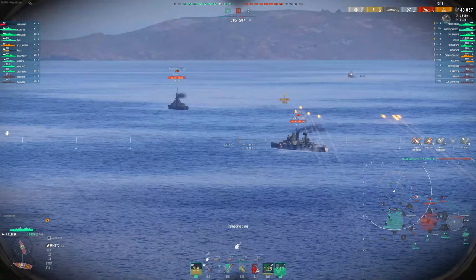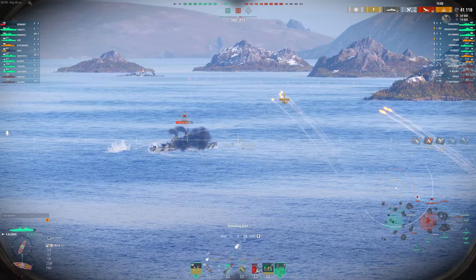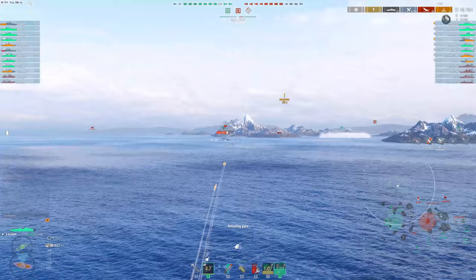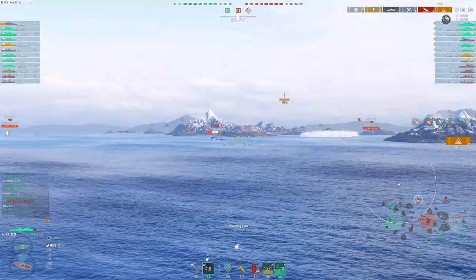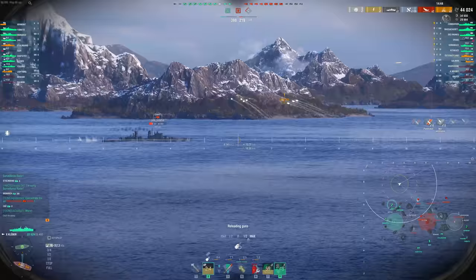You'll notice I'm shooting a lot of armor piercing, and that really comes down to the AP doing such good damage into cruisers and battleships. Cruisers especially tend to have smaller superstructures that are harder to hit with HE — you'll notice we're shattering a lot of HE shells on belt armor on cruisers, so hitting them with armor piercing can be a good idea. Battleships have such gigantic superstructures though that it's very easy to farm them out with HE still.